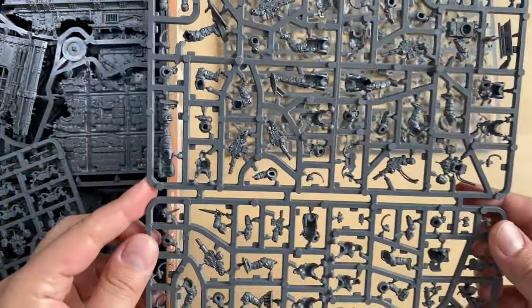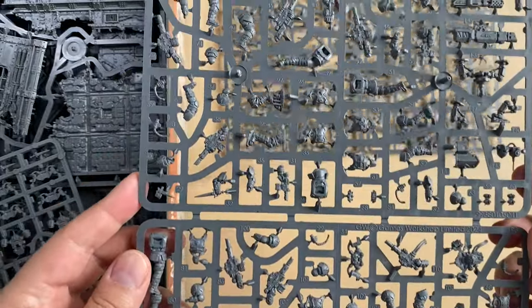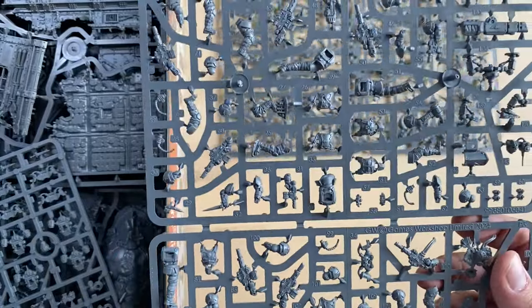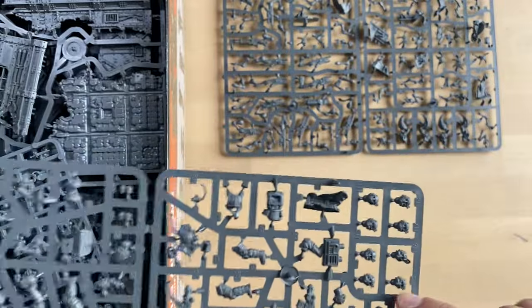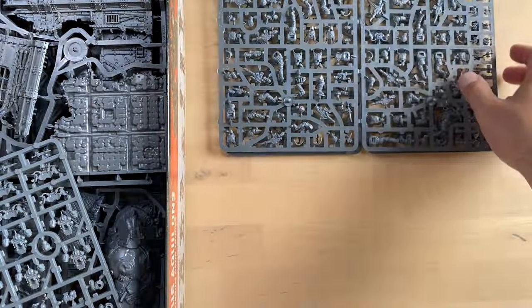This is the second kill team sprue — the sprue for Tempestus Aquilon. I think these are the bodies without jump packs. The jump packs are on a separate sprue. You can see there are a bunch of heads over here, so this is the Tempestus guys.